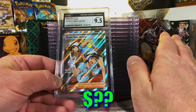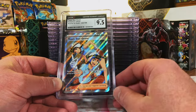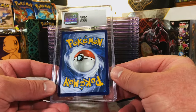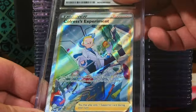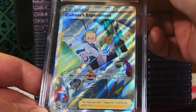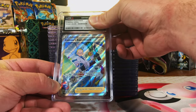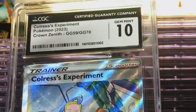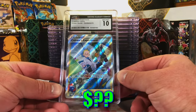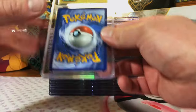9.5 mint plus - almost nice. Cold Rest's Experiment Glaring Gallery from Crown Zenith, nice card, good artwork - I'm thinking the nine. Yeah, I can see where we're headed with this: two gem mint tens and a 9.5 mint plus.